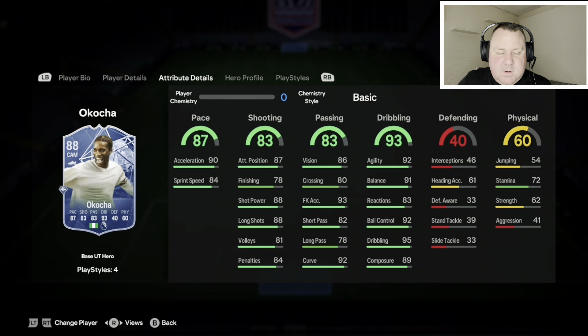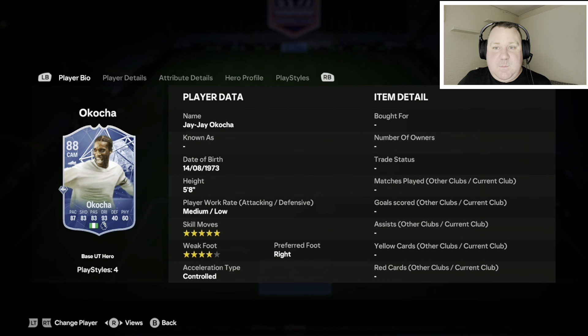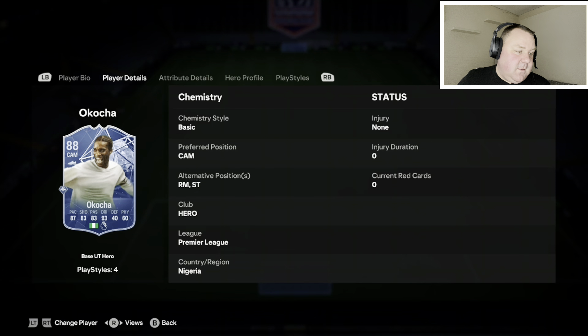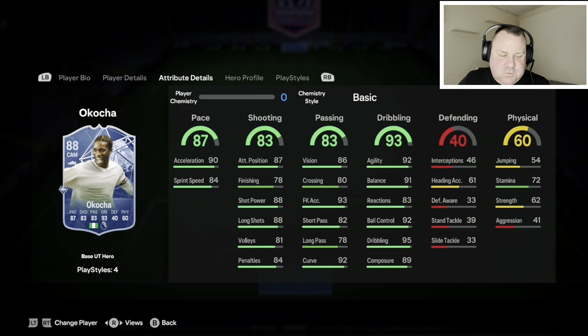Next one — JJ Kochel, one of the heroes. I really enjoy the hero cards. This guy's just a bundle of tricks and fun to play with. Every time I face him I keep an eye out because I know he's a slippery customer — really tricky. Five star skill moves, which a lot of you will love, four star weak foot, some alternative positions, and some play styles as well. The dribbling stats are what make him really very good, and he's just under 300,000 coins.